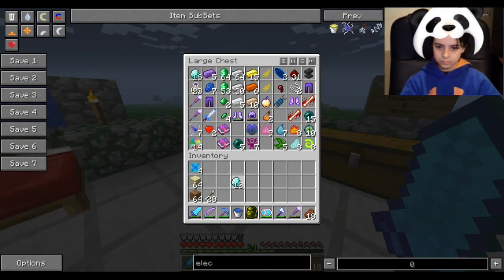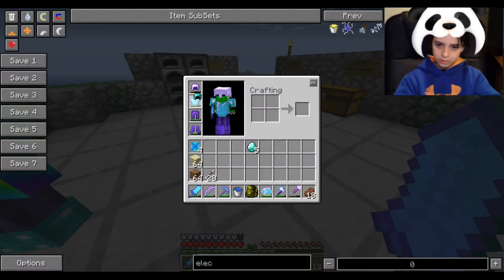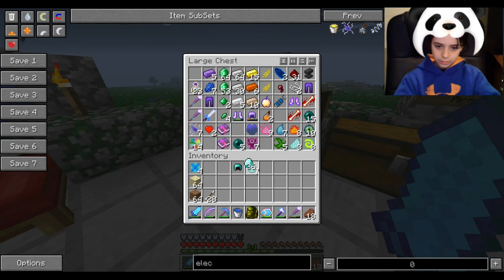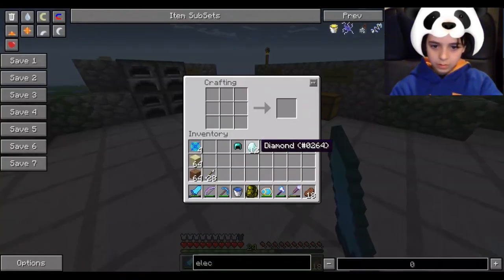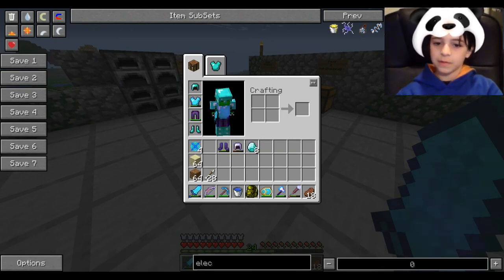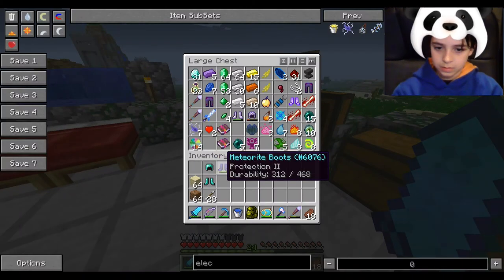I'm going to make a diamond helmet. I guess we're in the enchanted zone. I'm going to put an enchant on it — I'm going to put Protection on it, right? I got Protection 3 on my helmet. Frezarite crystals — that's cool.